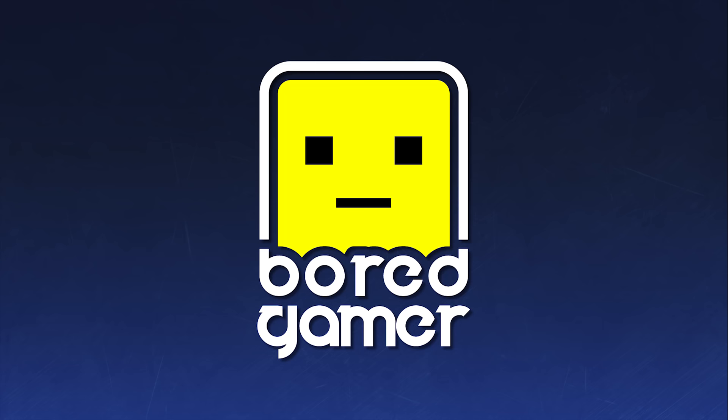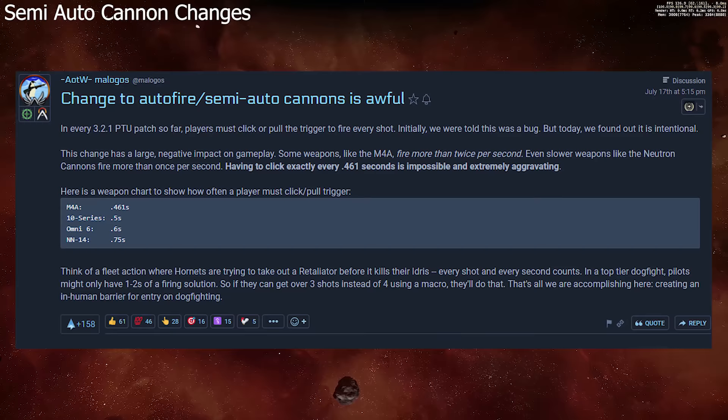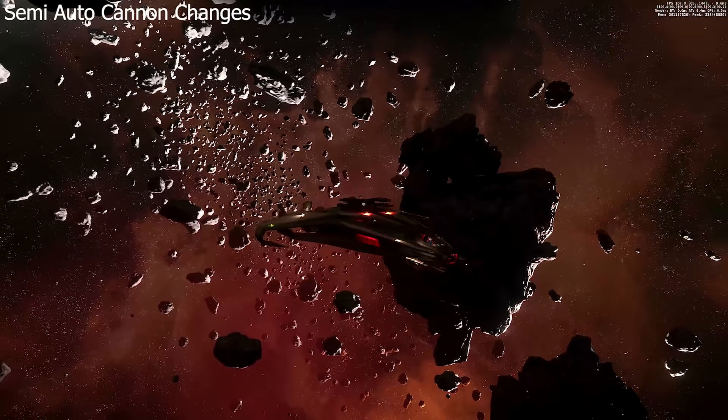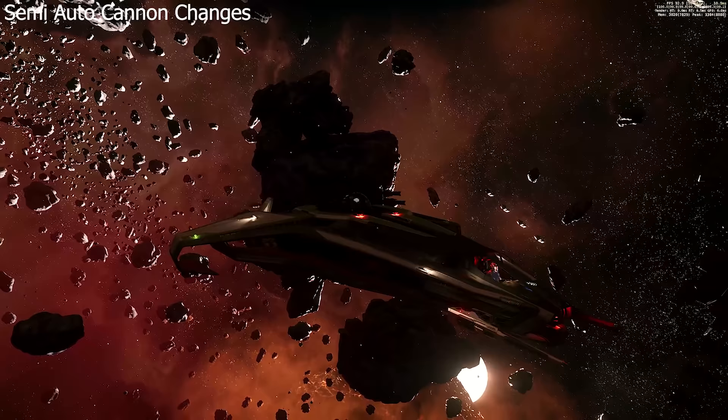Malagos started a thread on Spectrum titled 'Change to auto-fire slash semi-auto cannons is awful.' In every 3.2.1 PTU patch so far, players must click or pull the trigger to fire every shot. Initially we were told this was a bug, but today we found out it was intentional. This change has a large negative impact on gameplay. Some weapons like the M4A fire more than twice per second, and even slower weapons like the Neutron cannons fire more than once per second. Having to click every 0.461 seconds is impossible and extremely aggravating.